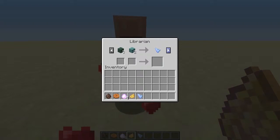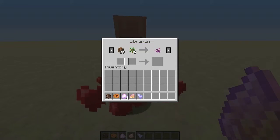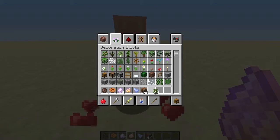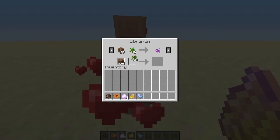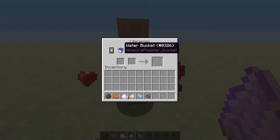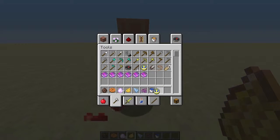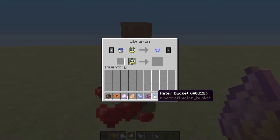The next one is the growth essence — 20 dirt and five oak saplings. I should have done this before the video but I was too excited. 20 dirt, five saplings — get a growth essence. And the next one we need is a water bucket and a clock to get a flow essence. Water buckets — I think it would be in tools — and a clock. There you go.